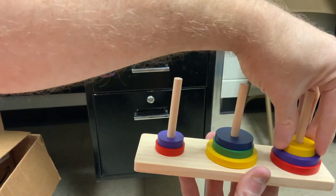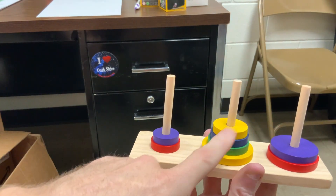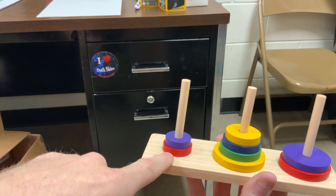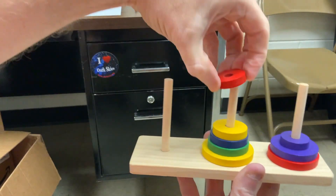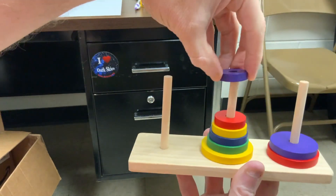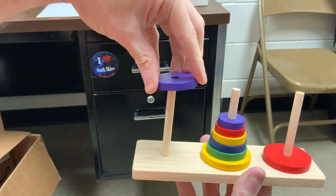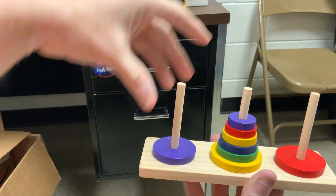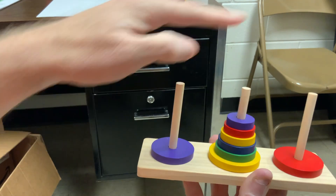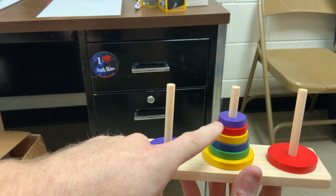Now I can move the yellow. This stack needs to go from first to second post. I've got second and third to work with: second post, third post. Okay, now I can move the purple over to here. And then these five need to work their way from post two to post one. So I've got first and third post to work with. Watch the progression: first, third, first, third, first.